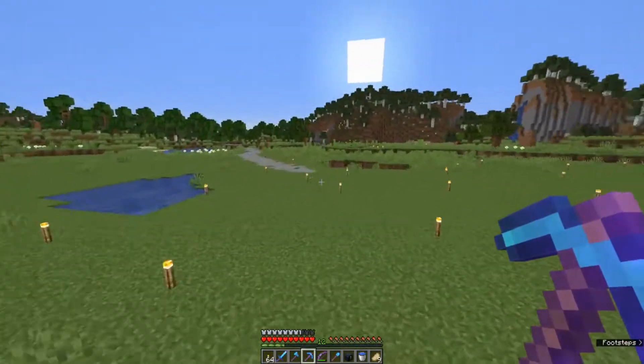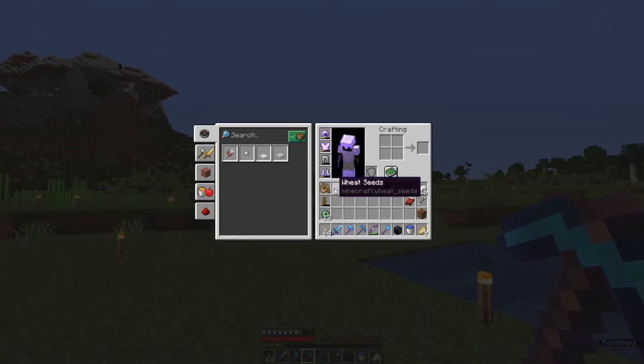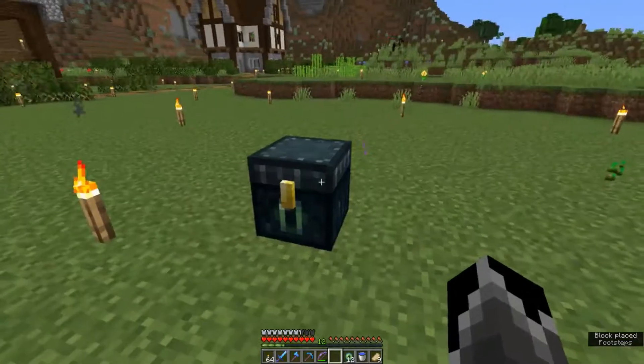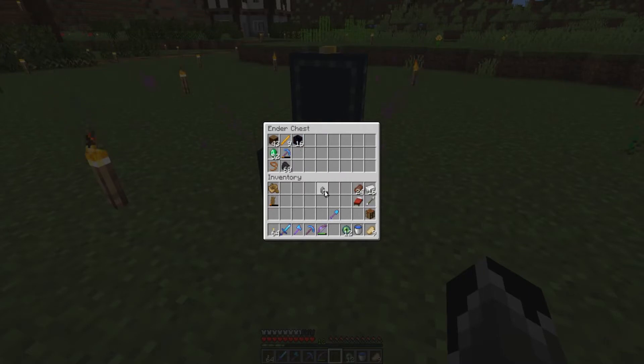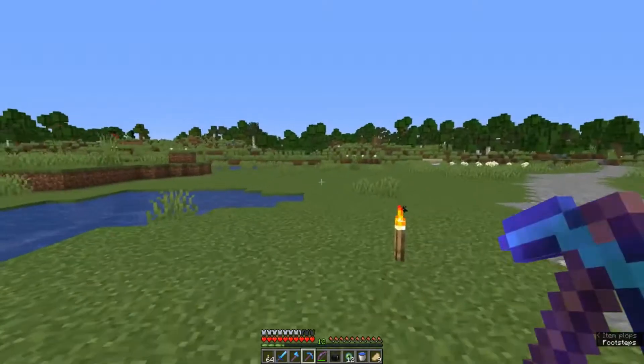We're going to come out into an open space like this. I've got my Ender Chest with me, and in here I've got some obsidian and a flint and steel, plus some blaze rods in case we find some Endermen on the way so we can make more Eyes of Ender if we want. I've also got a bed and some spare food.